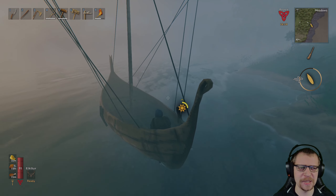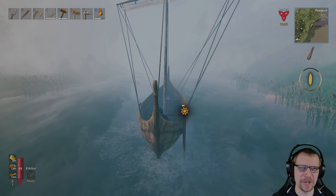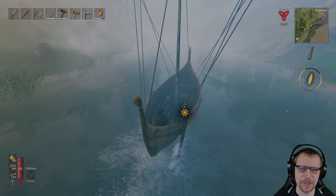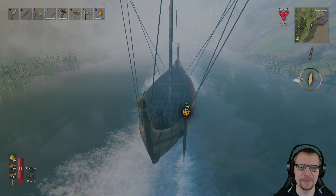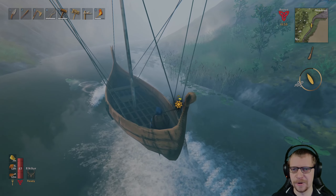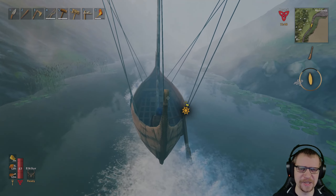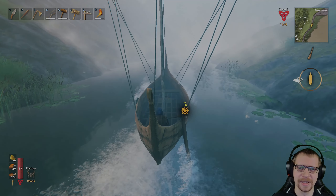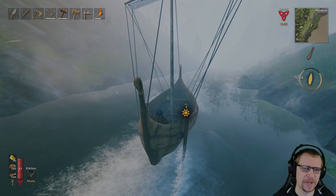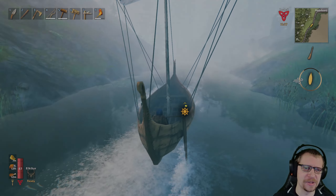The wind is surprisingly not against us — I'm always surprised when that happens. It's a little more narrow than I remembered. Funny thing is I feel more comfortable sailing the bigger ship than this one — maybe because I've been sailing with the longship longer. Can we get a boat kill? No, he knows better. I know there's a rock nearby that could be very annoying for our little boat, so we don't want to do a Titanic. It should be above the water, easy to see even in the fog.